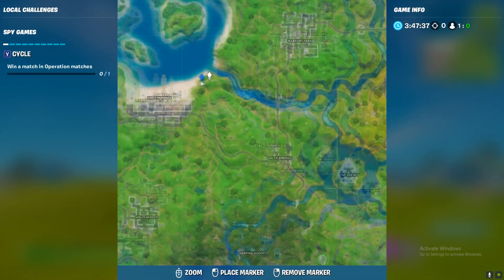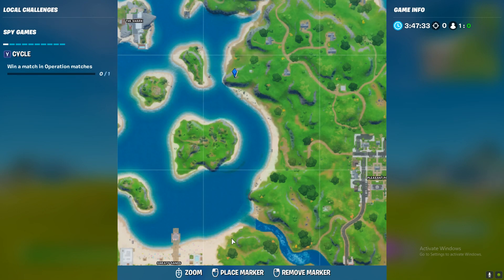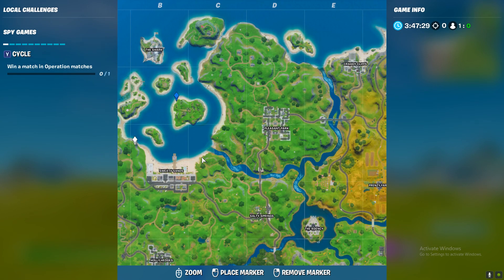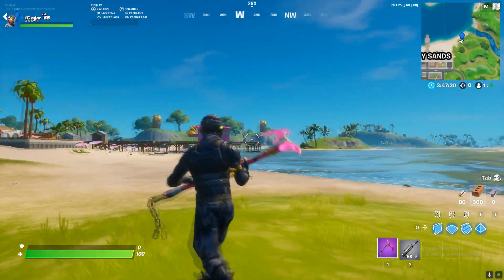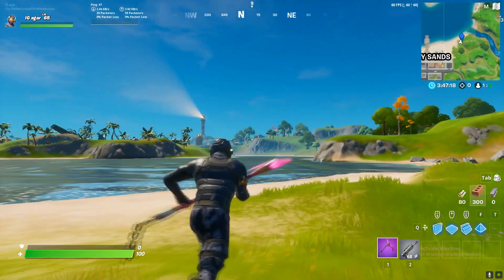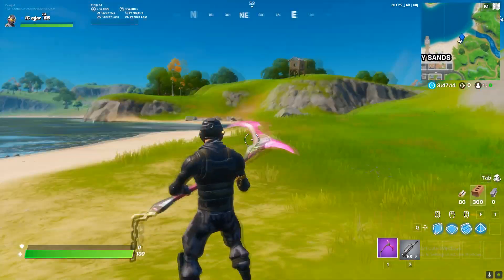So here's the full map overview: the first one is over here, second one is here, third one is right over here, then the fourth is nearby, and the fifth one is on the back side of the island. There you go — that's all five locations.